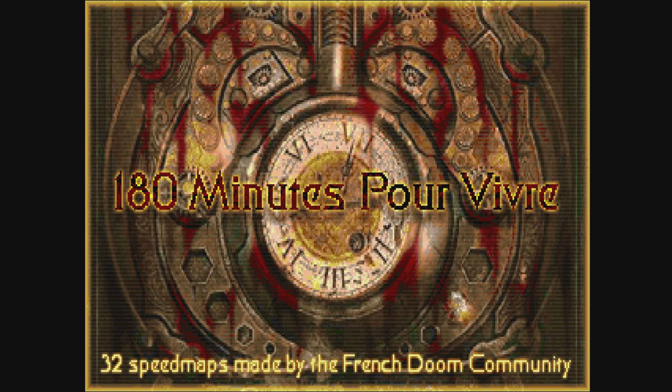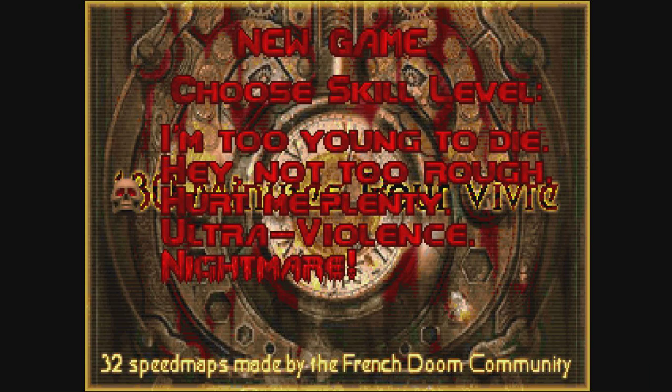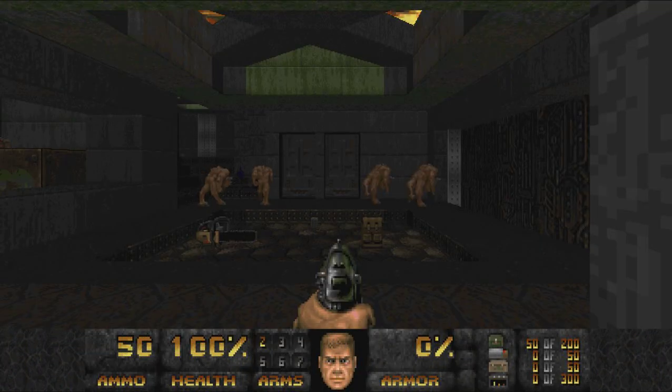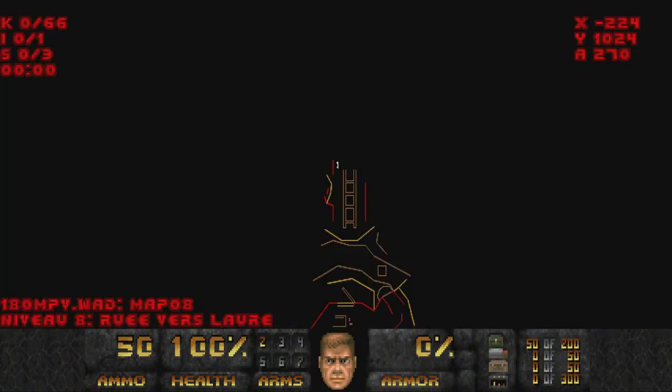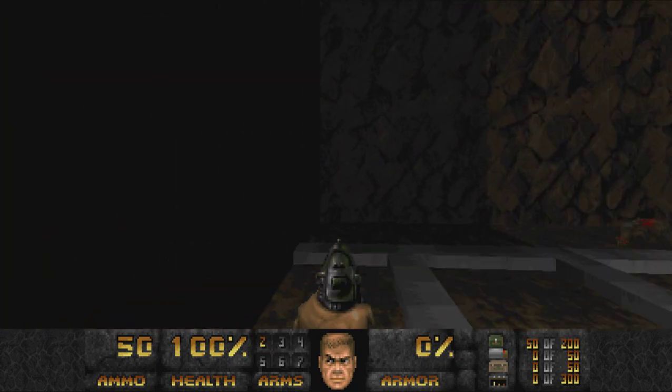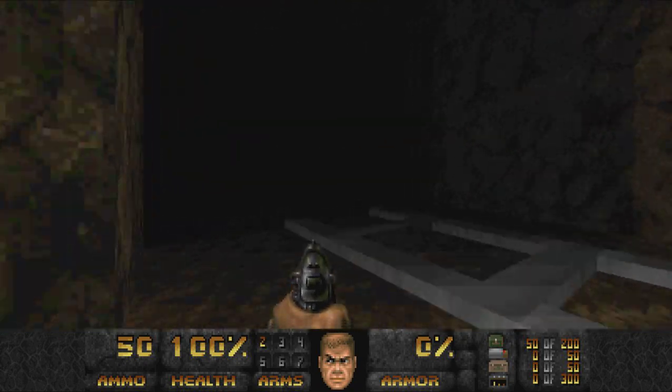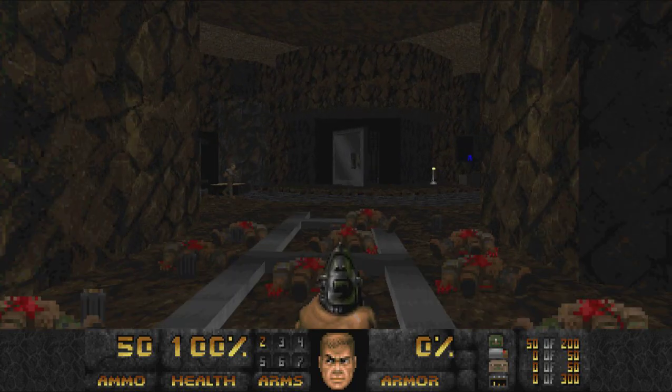180 minutes to live — 32 speed maps made by the French doom community. Let's take a look at map 8, not 7. We've got an evil wheat, reverse lore — my French is not good, I have no idea what that means. We've got 66, 1 and 3. There are some train tracks and a wolfenstein door.